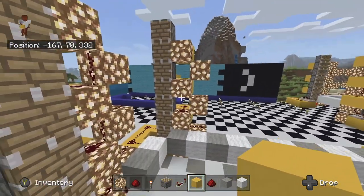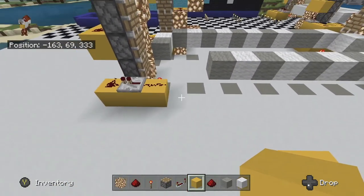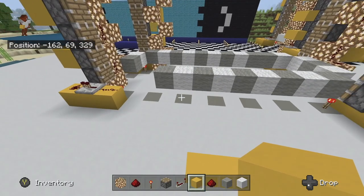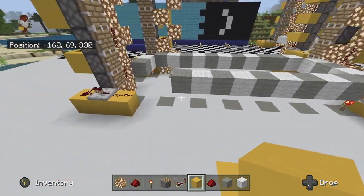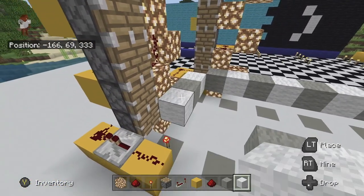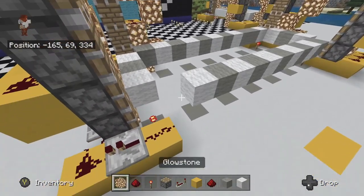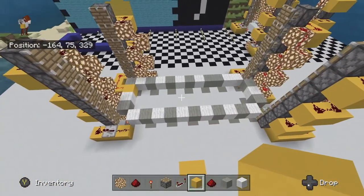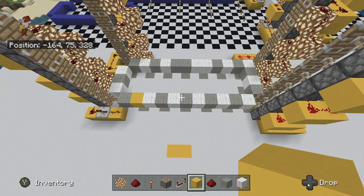Essentially, all I did was move these two pillars one block over and redid everything. So if you look here, now there's 1, 2, 3, 4, 5, 6, 7, 8, 9, 10, 11 spaces in between — instead of the 12 spaces from before. And if you watch, it now works perfectly. We'll put this block here and it just keeps going in a nice circle like that. Beautiful. Absolutely beautiful.